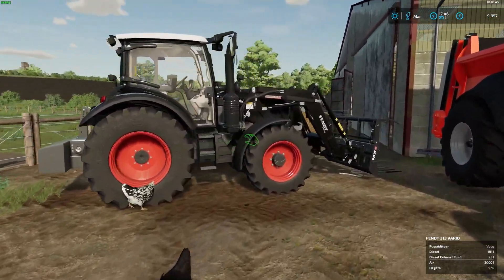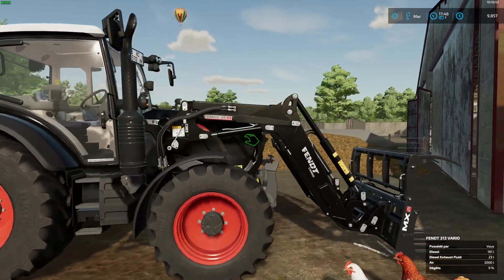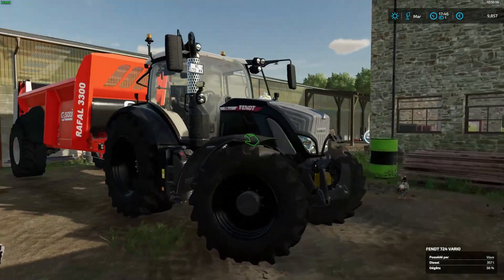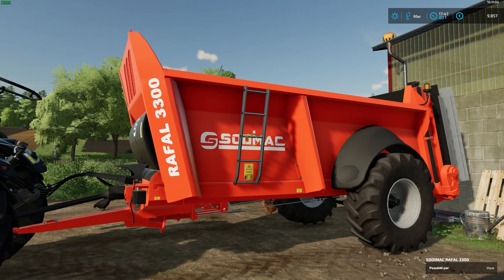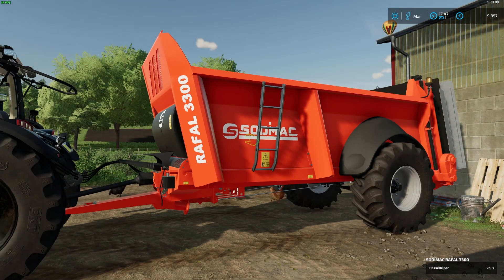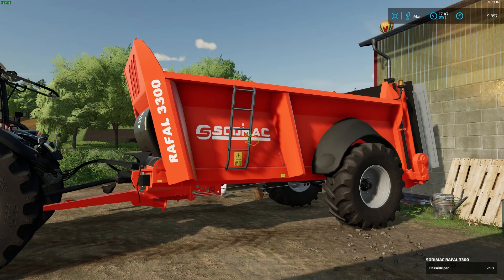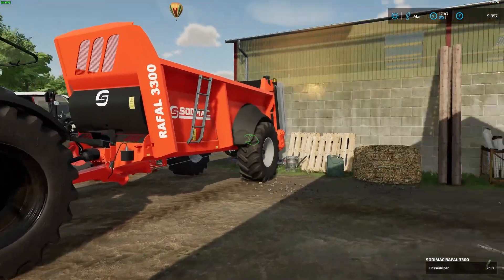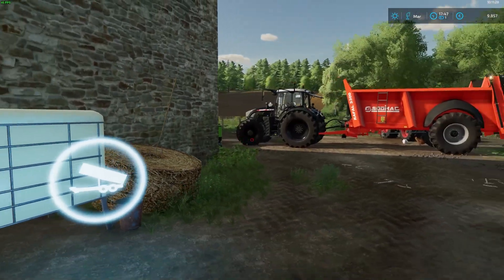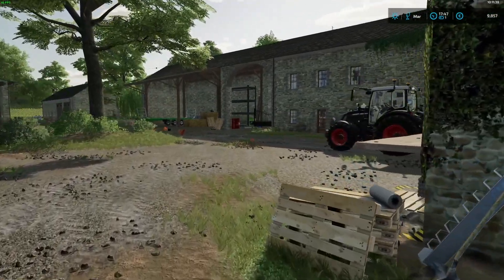Petit tour du matériel comme à mon habitude. Pour charger le fumier on a le 313 S4 sur le chargeur. Ensuite le 724 One qui est sur l'épandeur. J'ai changé l'épandeur, j'ai pris le petit épandeur Stodimac. Je trouvais qu'il est beaucoup moins tirant que l'épandeur d'Angreville qu'on avait avant. C'est un peu plus facile pour épandre, ça demande moins de puissance au tracteur. Ça m'a rien coûté : j'ai vendu l'épandeur d'Angreville pour 34 000€ et acheté le Stodimac pour 34 000€. C'est comme si on avait fait un échange.